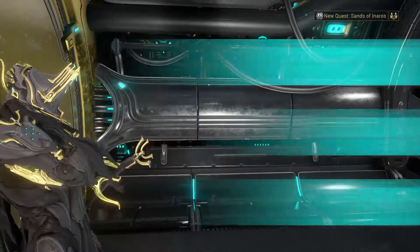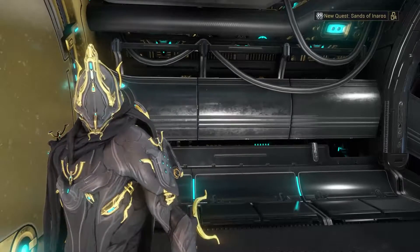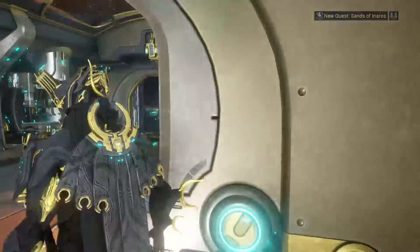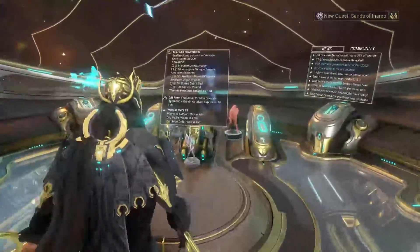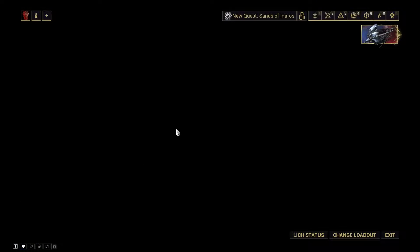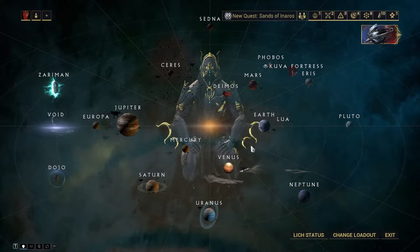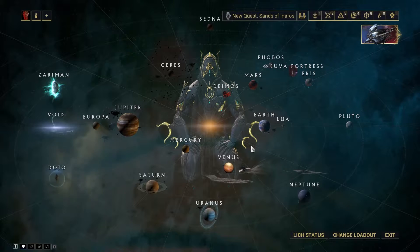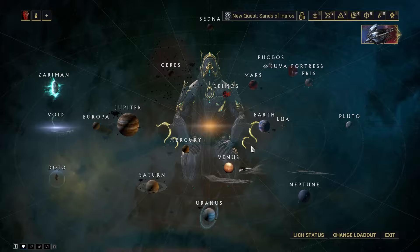In Warframe, when you start out and select your characters and go through the prologue, there are a lot of things that are just really thrown at you that you don't know what to do with. Obviously you have to get through the quest to start off with, and once you're done with that they really just throw you in, put you on this planet and tell you to go. So what I'm here to do is try to help you figure out where you have to go after that prologue and after that mission.